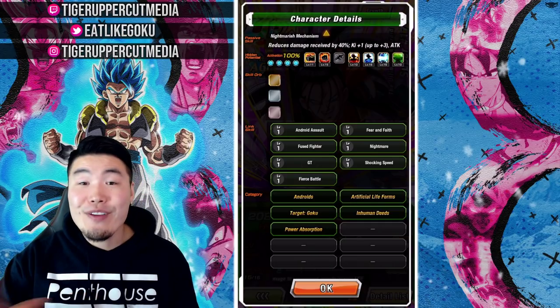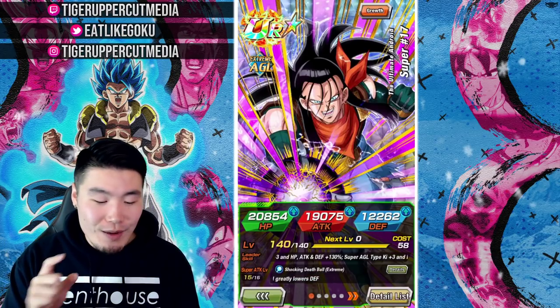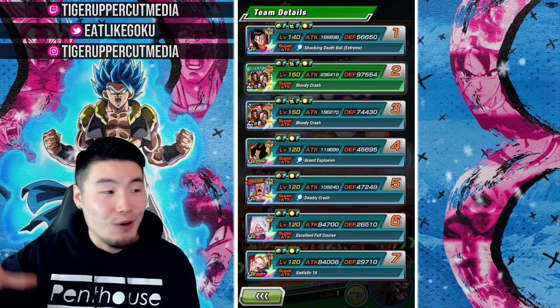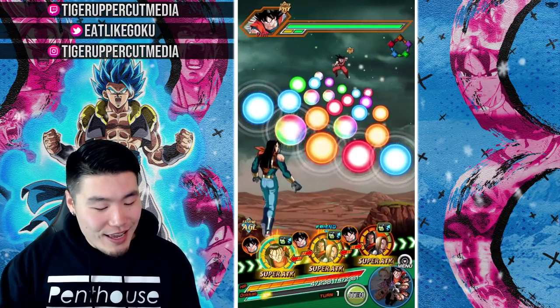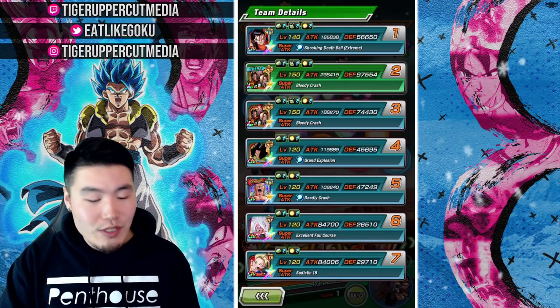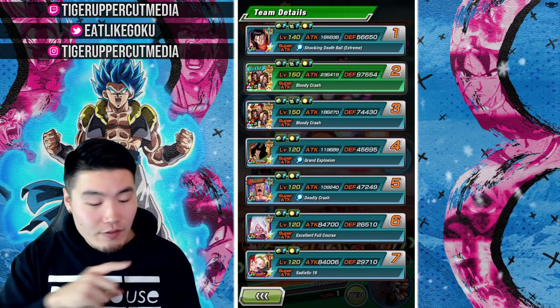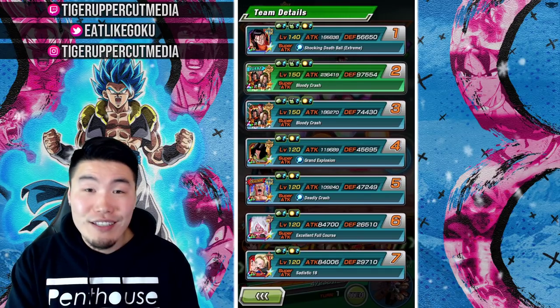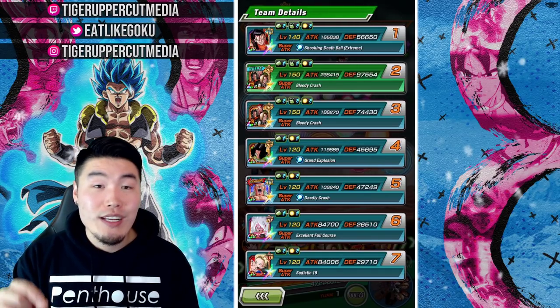That is everything you need to know about Super 17's Extreme Z Awakening. We're running an Androids team here. On the first rotation, we've got double attack support from the LR Androids. And defensively, as you can see, not really good — 56,650.